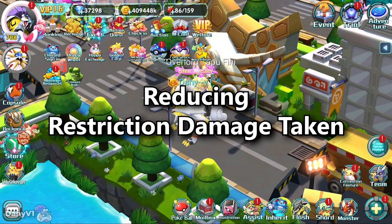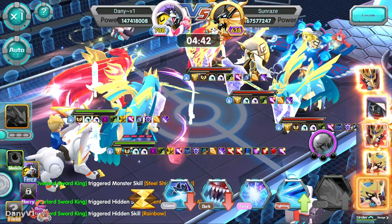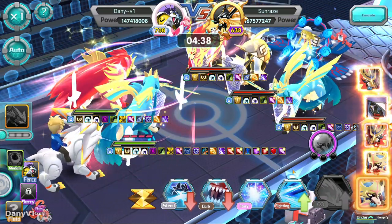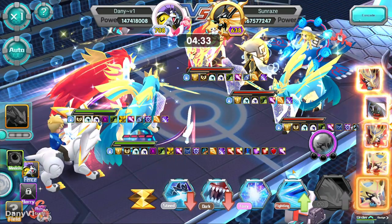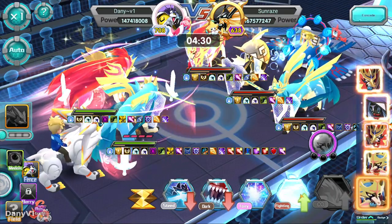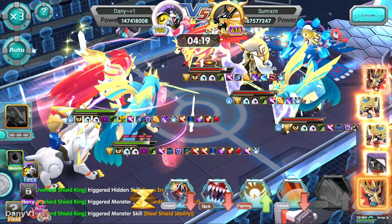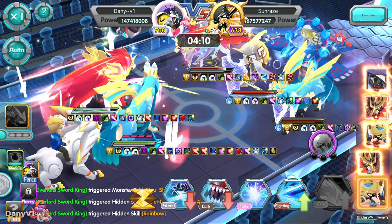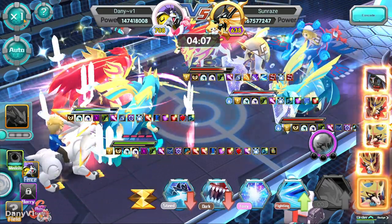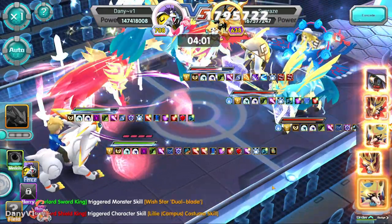Of course, the same way you can increase your restriction damage, you can also reduce the restriction damage that you receive. For example, against Sun Rays, if I use my fighting move against their Shield, because this player has restriction damage reduction I will not do the golden damage I was doing against the crystal — instead I will be doing white damage. And it's white damage again. This happens because this player has so much restriction damage reduction that I'm not even doing blue damage anymore, I'm literally just doing white damage.